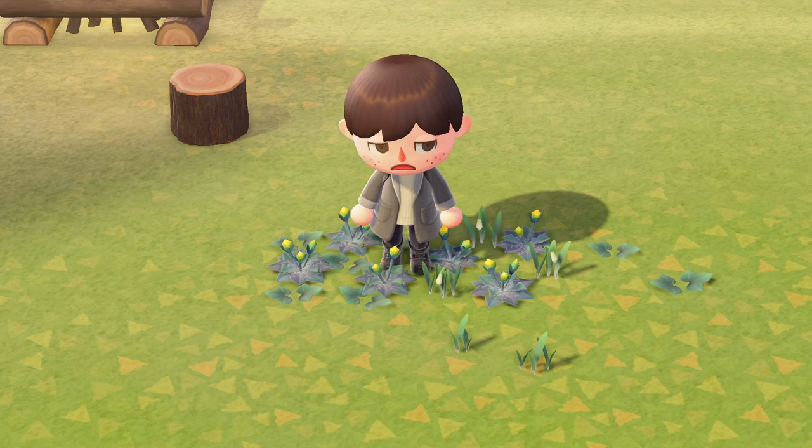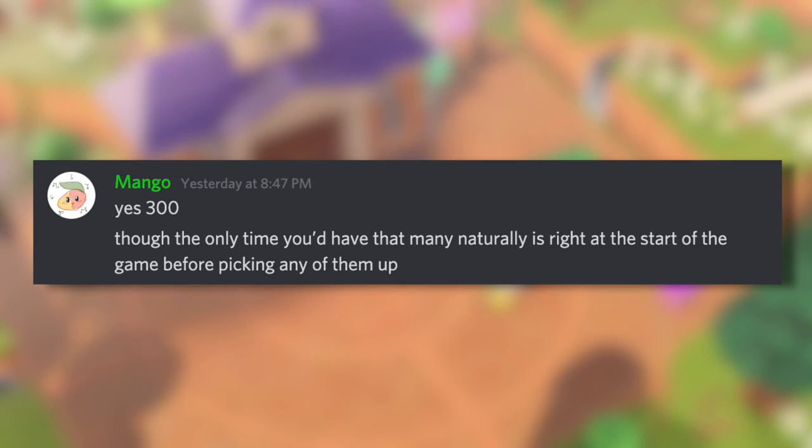That sounds pretty simple but it's honestly not. After speaking with a data miner, they confirmed that the only time you'd naturally have 300 weeds on your island is actually at the start of the game before you pick any of them up. The natural cap for spawning in weeds is much lower than this required number, which means naturally you'll most likely never have 300 weeds on your island — so the majority of people can't seem to get this to activate because Nintendo made the requirement way too high.